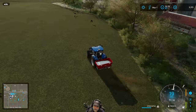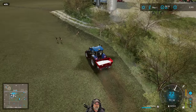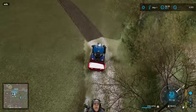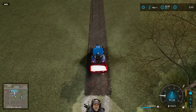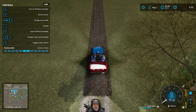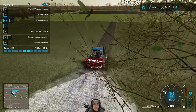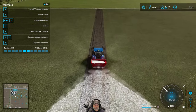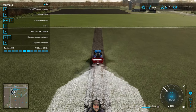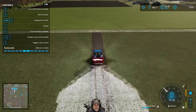We want to go back over this way. Let's just use the smallest width for here — I can't make it any smaller than that, so it's the best we can do. We'll get this little strip done and then we'll go hit the other parts.